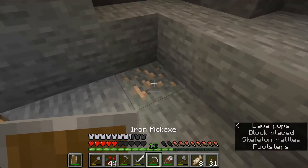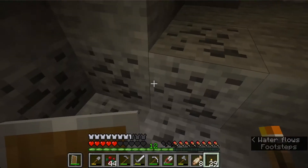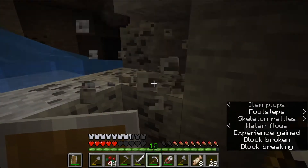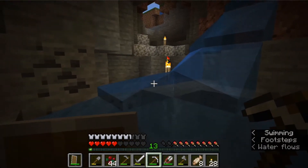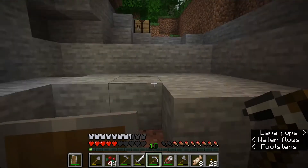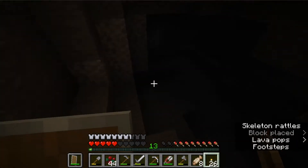Oh we do have some more iron — I almost missed that. We haven't really gone caving before, we've only done strip mining. Caves are pretty helpful, but the problem is sometimes they don't go that deep and you can get lost. With strip mining you can pick exactly which level you want and just go as far as you want in one direction. In a cave you just have to follow it — you can also go down pretty deep and branch off to hopefully find another cave.